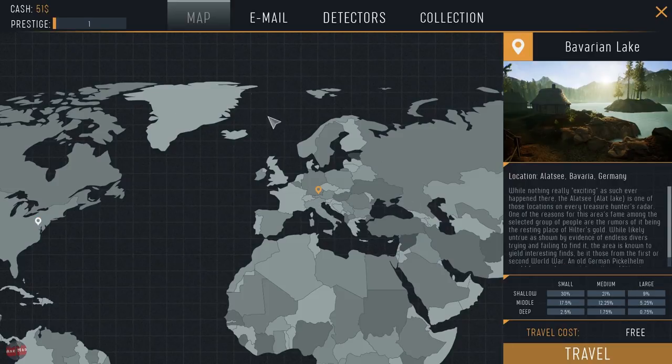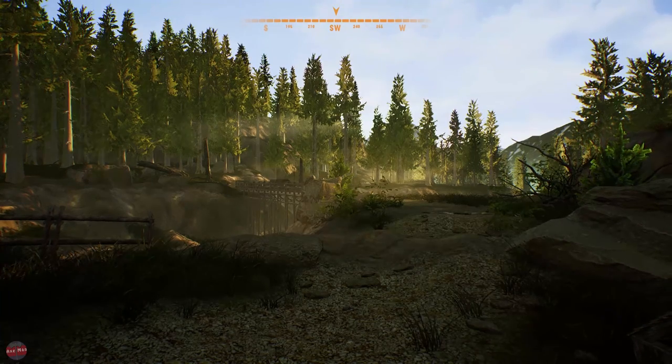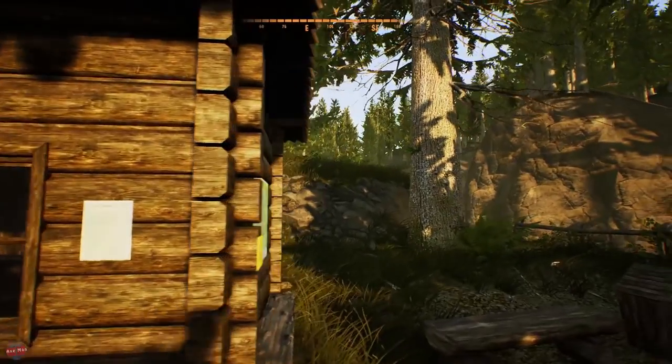Can we go anywhere else? It looks like these are the only two places to begin with. Deep, middle, shallow - I have no idea what any of that means. Travel cost is free. We're going to Germany - that's World War stuff I'm guessing. All right, here we go. Yeah, it looks different from the first place.